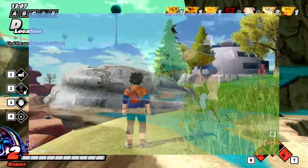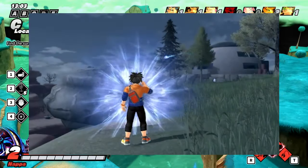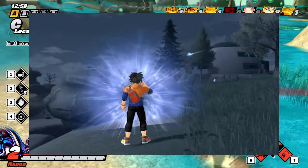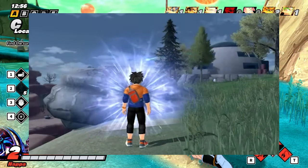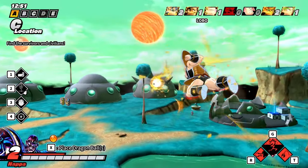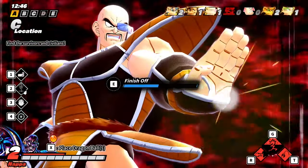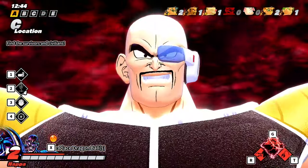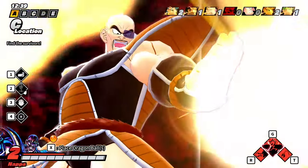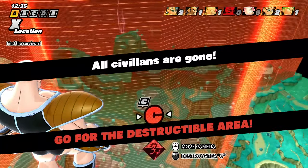There is a Ki Sense active as well for Survivors. I'm going to assume that is Rose's or Base Goku Black's. Maybe if you combine this with King Kai's active, you can have a UAV set up and have eyes on the radar at all times. But with this Ki Sense, we're not sure if it works for all the Survivors yet. It might be just for you, which would be a bit useless, but we'll see.